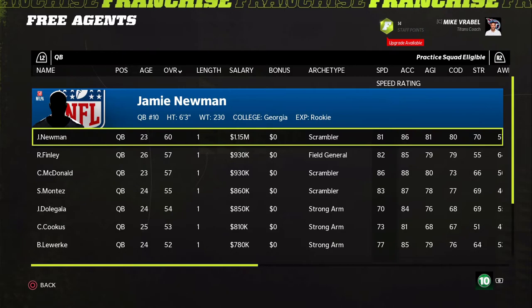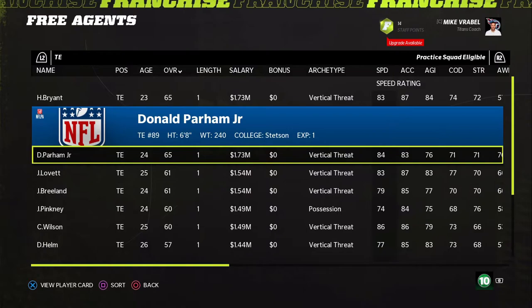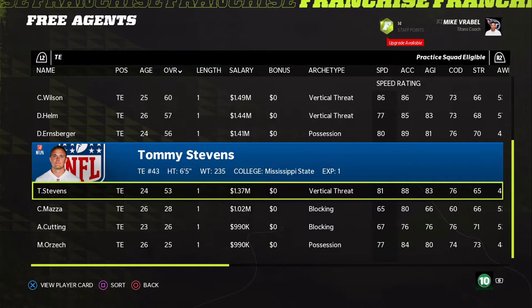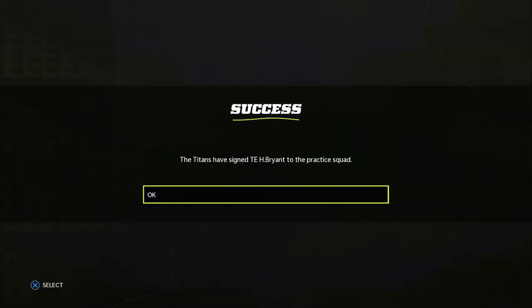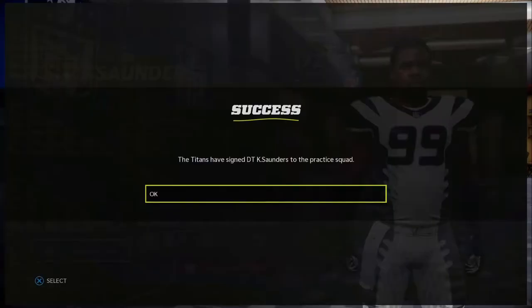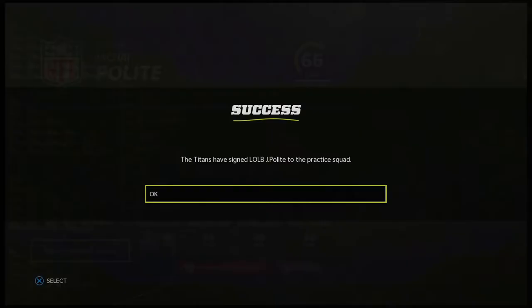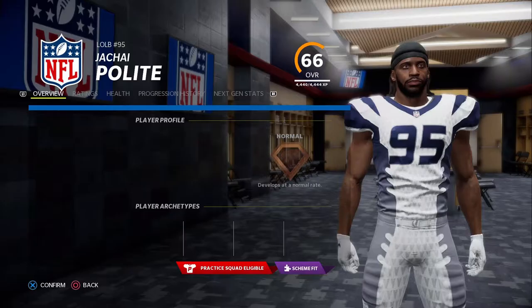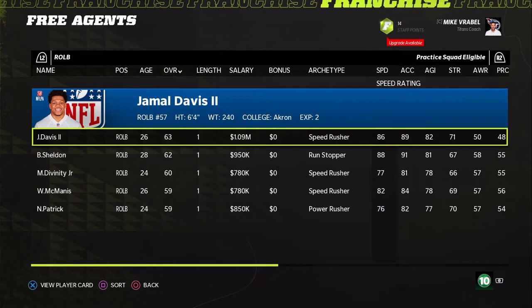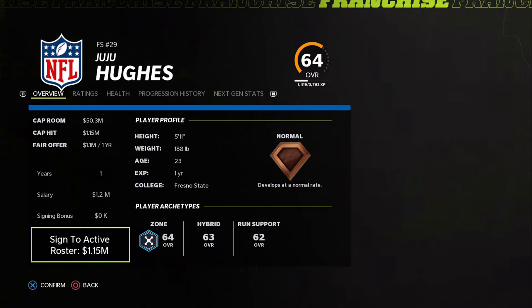Scanning free agents: no notable QBs, some wide receivers and tight ends of interest. We sign a guy who's technically better than our starter to the practice squad just to give our starters a chance first. We check corners and we're now actually full on the roster.